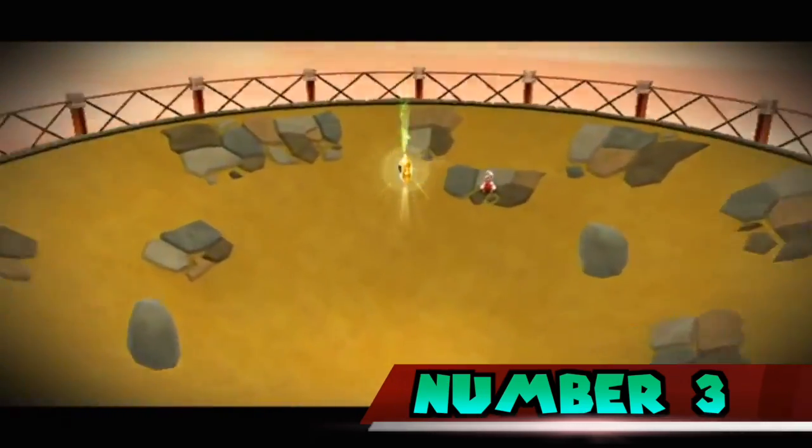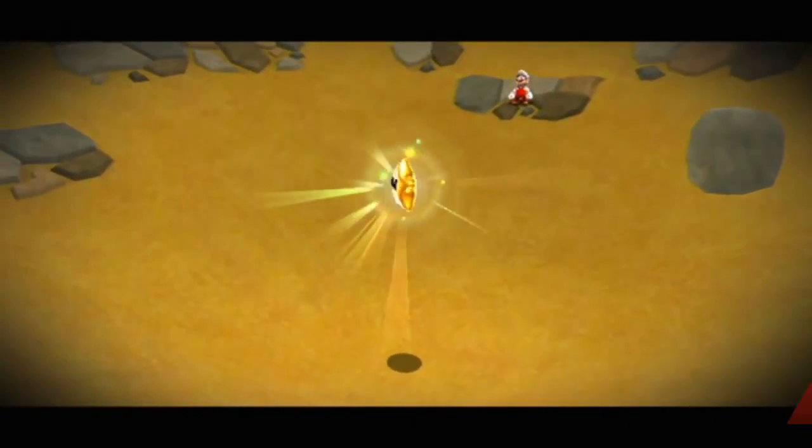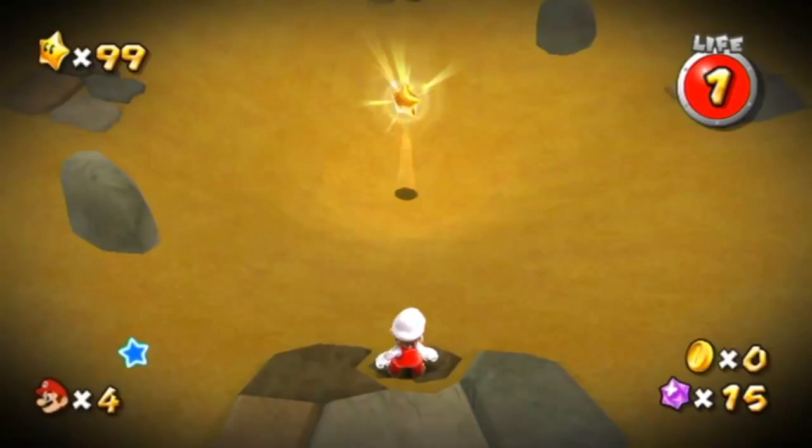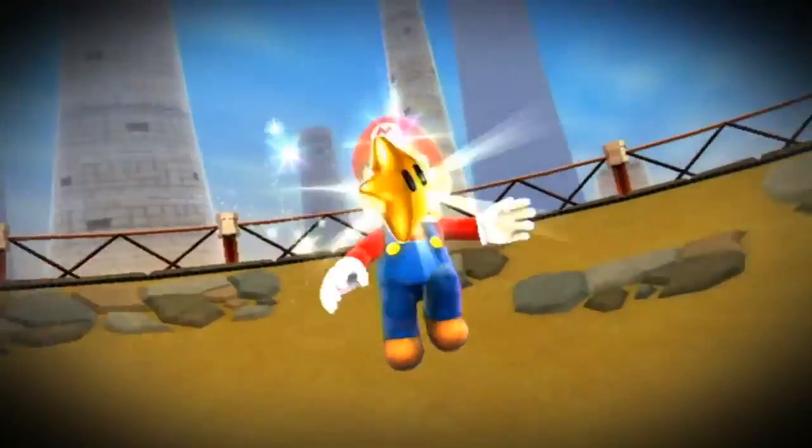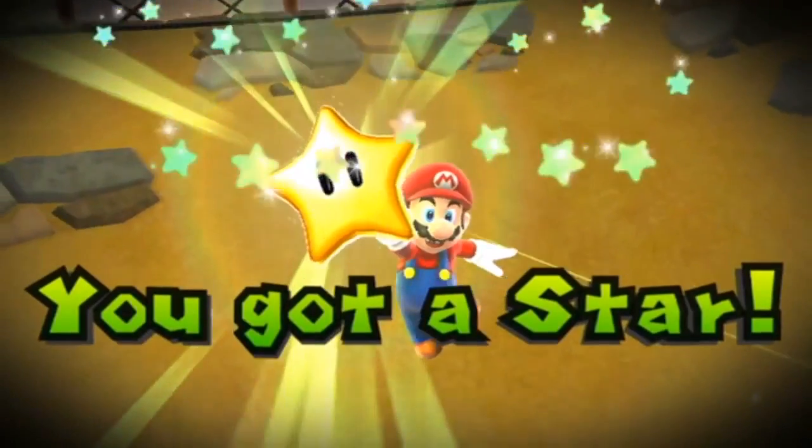Number 3. The Japanese Super Mario Galaxy announces 'Star-Get' when the player acquires a star and 'Grand-Star-Get' when they get a grand star. In the US version, the grammar was cleaned up to read 'you got a star' and 'you got a grand star.' A similar change occurred in Super Mario Sunshine where 'Shine-Get' was changed to 'Shine.'